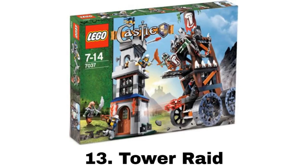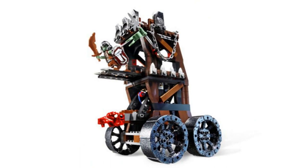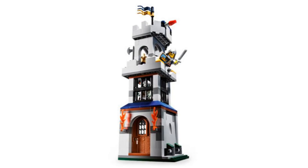Number 13 is Tower Raid. It comes with five minifigures — two knights and three trolls, one of which is a really cool armored troll. The trolls come with a vehicle that has some really neat features made for raiding the tower. On the bottom there is a battering ram with a bull head, which is my favorite feature in this set. On the second level there is a platform that can extend to reach a higher level of the tower. The actual tower has less impressive features but looks better. On the bottom level a wall can be smashed in to let a troll out, and on top the knights can defend with flick fire missiles.